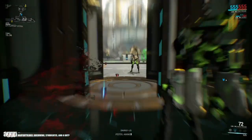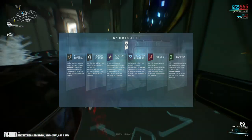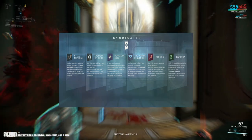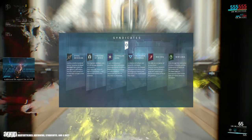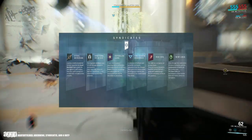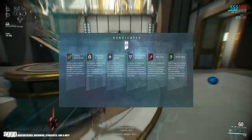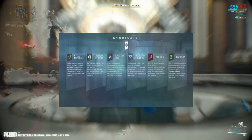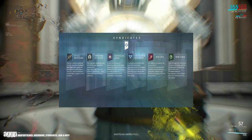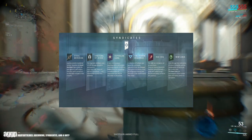For the six syndicates launching: there's the Steel Meridian, a group of guerrilla warriors and protectors of the few remaining colonies, led by a Grineer deserter. Next are the Arbiters of Hexus, who seem to want to elevate Tenno to a higher status — essentially saying we're not just warriors. Next is Cephalon Suda, a curious AI with a thirst for knowledge — if they're half as funny as Ordis, we're going to be great friends. Then there's the Perrin Sequence, a group of merchants who want to restore order via prosperity and direction — kind of like, give money to everybody and everybody should be happy.